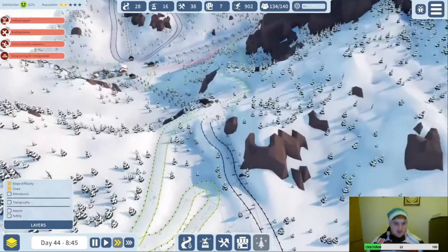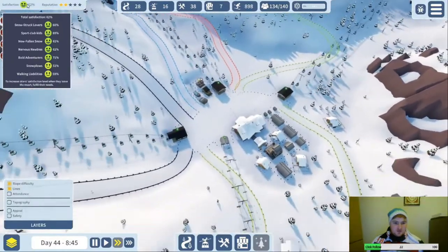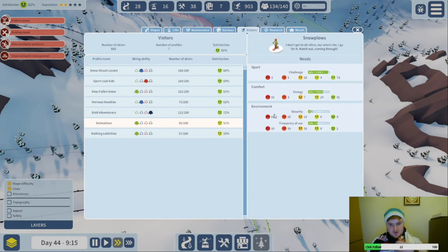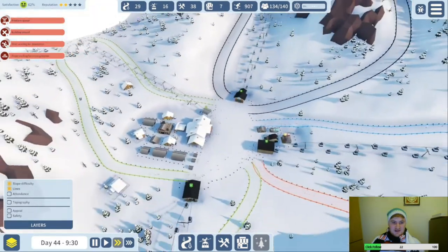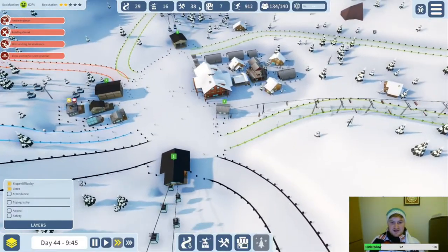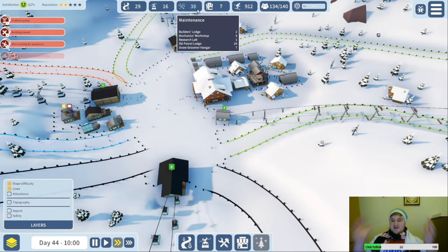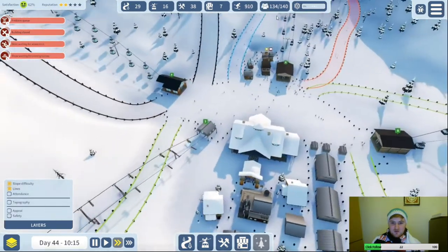Now how are we looking everywhere else? We've still got about 165 skiers — satisfaction has gone up by about 2%. The snowplows have just been perpetually unhappy this whole time — they do not feel secure. It's probably because they're seeing a lot of people injured. So we want to get that fixed if we want our reputation and satisfaction to go up. We already have 24 patrol lodges and 48 ski patrol people — more than a third of them.